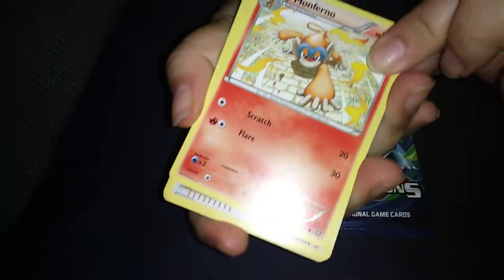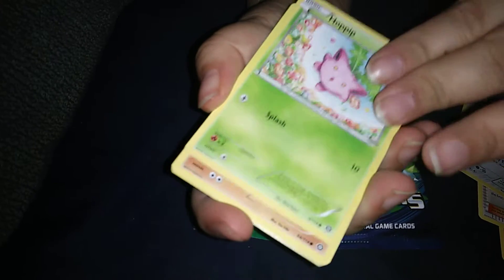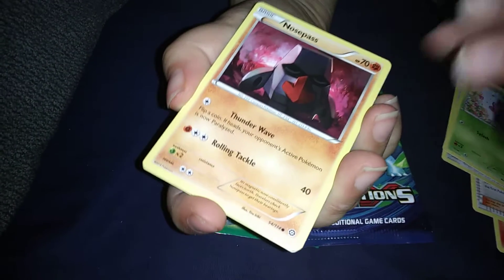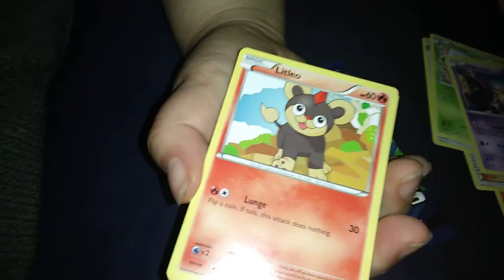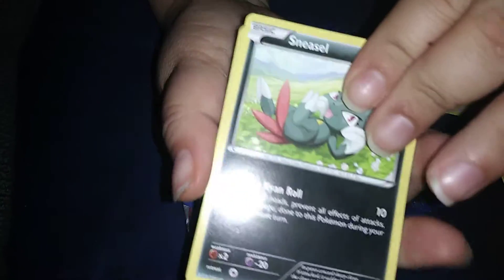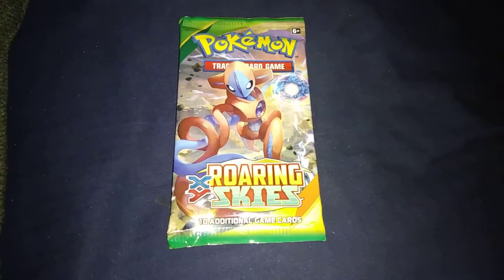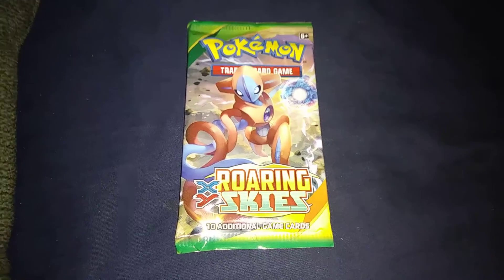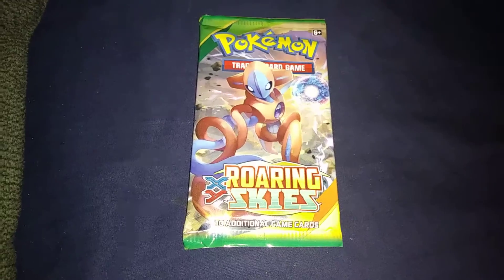These are $12.99. So we got a Monferno, Ninja Boy, Klink, and Klang. Hippopotas, Nosepass, Nidoran male, Litleo, Sneasel, Braviary reverse, and a Hoopa. It's Hoopa Unbound — it just says Hoopa, so you gotta go by what the card is.